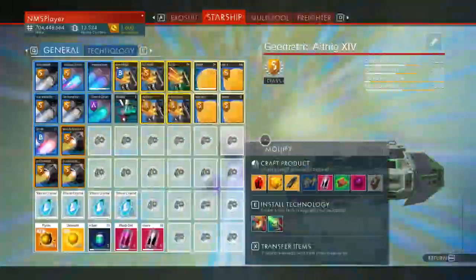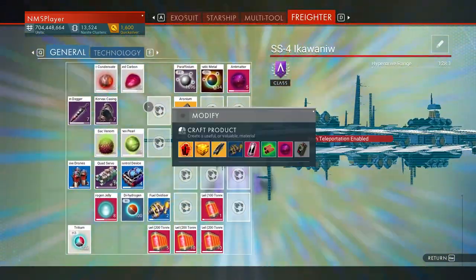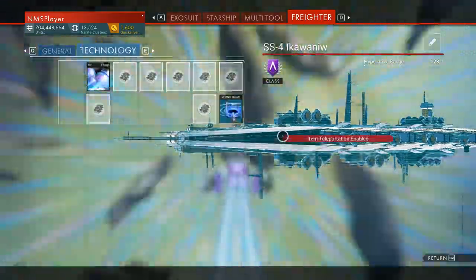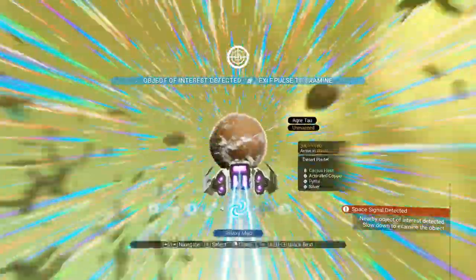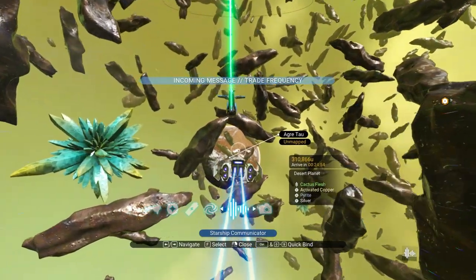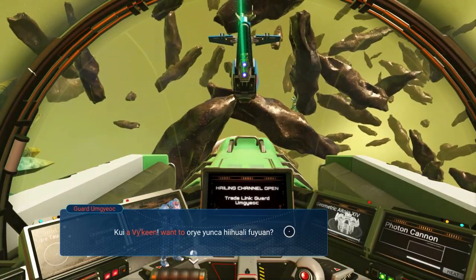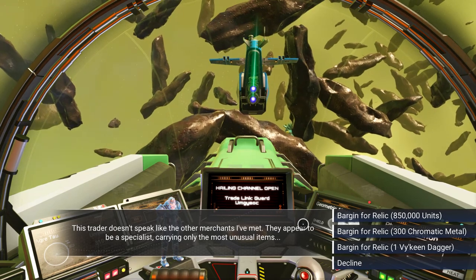I dumped a bunch of stuff out of my suit onto the freighter so that I would have room for ferrite. Oh, just a traitor. What do you want? Bargain for a relic.